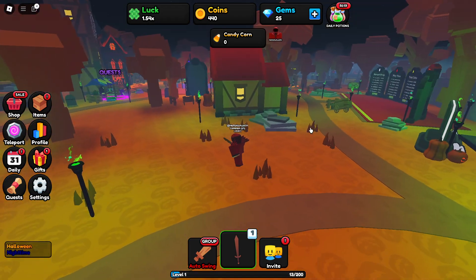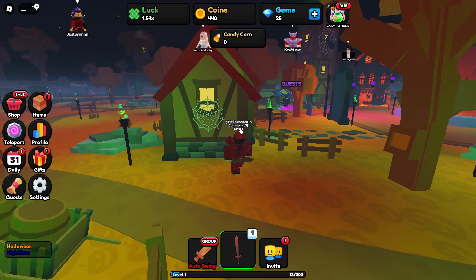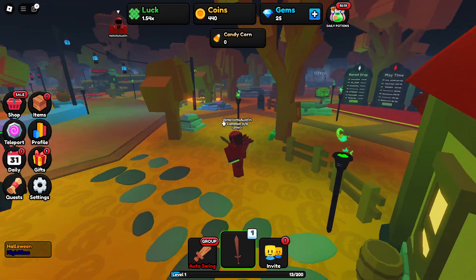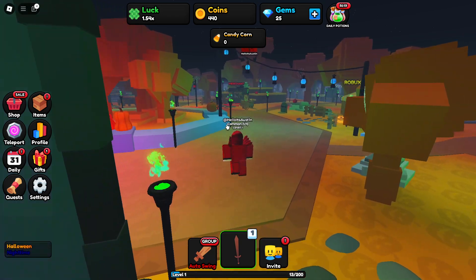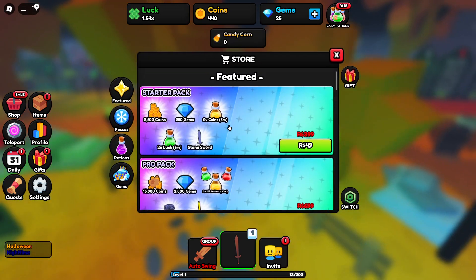The map looks amazing, dude — I think they did a really good job with it. Look at this: there's a spiderweb on the wall here, this house looks absolutely fantastic, we've got the torch. Everything about this map looks well-designed. And then over here we've got the Robux shop — let's go and check this out really quickly.